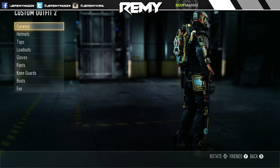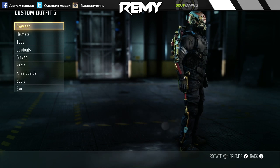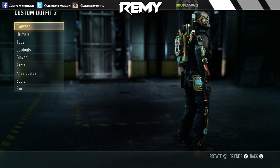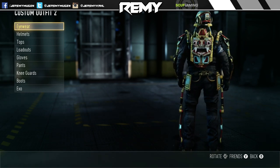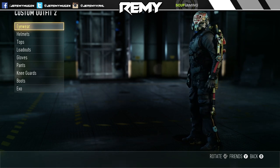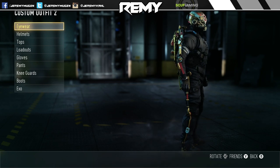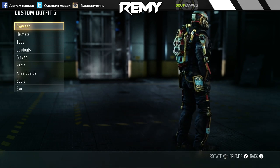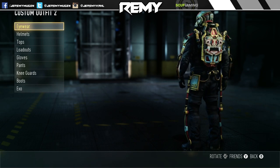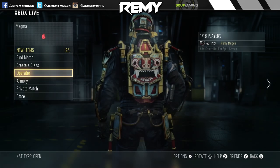There you go guys, that is the Barang — I'm pretty sure that's how you pronounce it — exo pack, or personalization pack as they call it, micro DLC in Advanced Warfare. If you enjoyed this video, throw me a thumbs up. Check out the playlist down below to see all the DLC in detail before you decide to purchase. Don't forget to click that subscribe button. This has been Jeremy and I'll catch you guys in the next one, later.